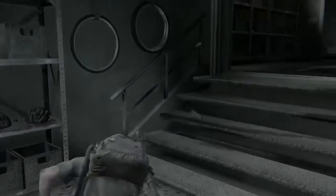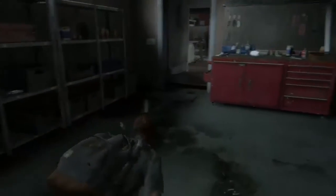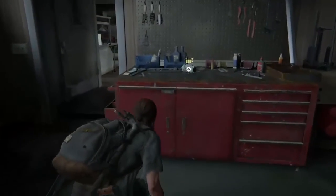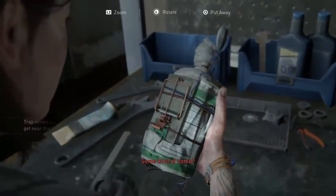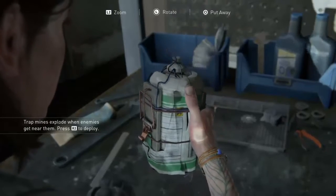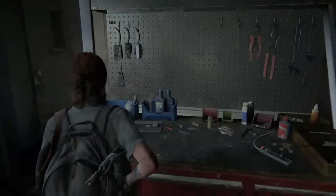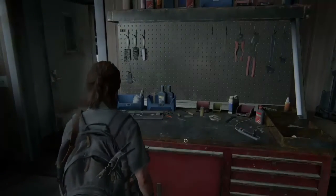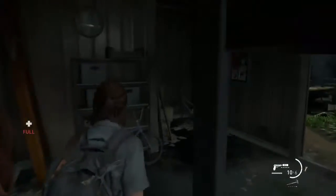It's the only thing in here for us to take. Can't really say steal since this town is pretty much empty. Oh, what's this? Trap mines explode when enemies get near them. Press R2 to deploy. So it's like a makeshift claymore. Cool. All right, so that's a workbench. Let's grab some food and let's grab some ammo.